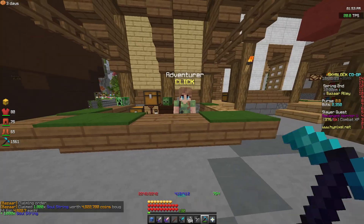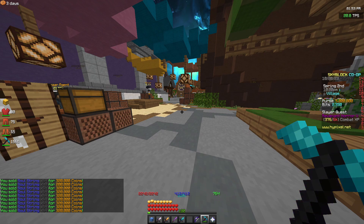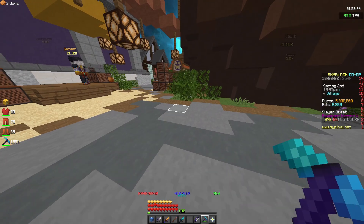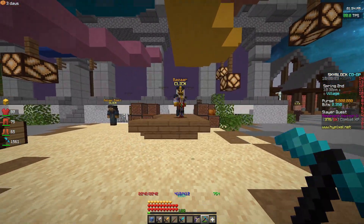Next flip we're looking at soul string. We spent 4.8 million. After buying a thousand we got 200k profit, which is a really nice return. It wasn't that risky and it did fill pretty quickly. So we're giving this one a 4 out of 5. So far, comparing it to the farming and mining sections, it looks like combat is going to have the best NPC flips.